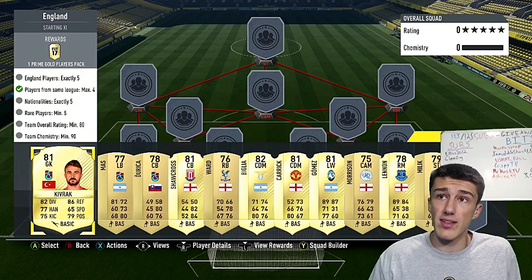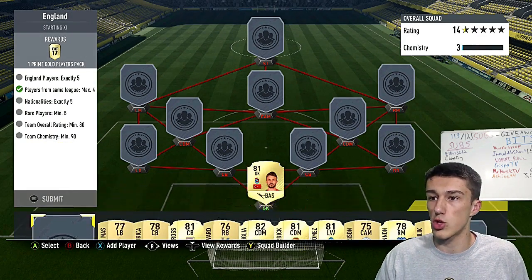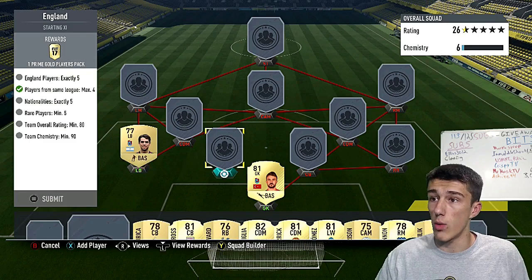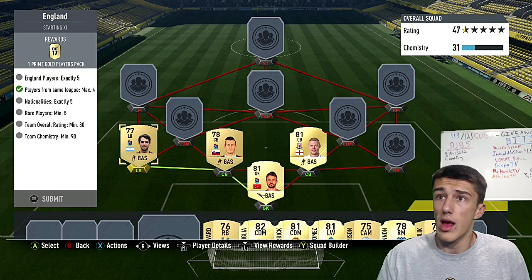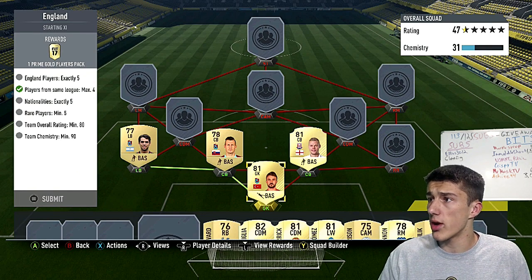We're going to go with Kivrak in goal — he's one of our rare players from the Super League. We'll link him with a couple of players from Trabzonspor: Moss at left back and Dorica at another position. These guys are pretty much standalone; they're there just to get chemistry. Shawcross is going to be our first center back.